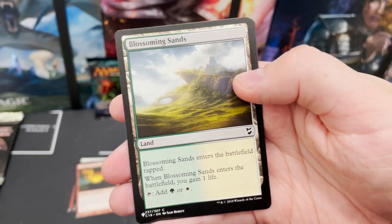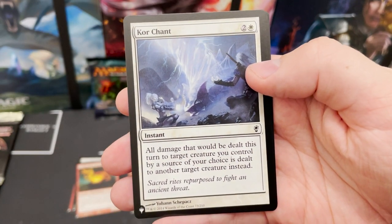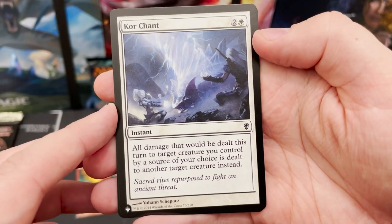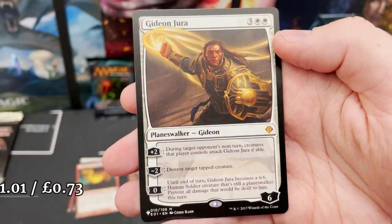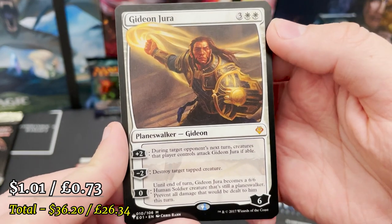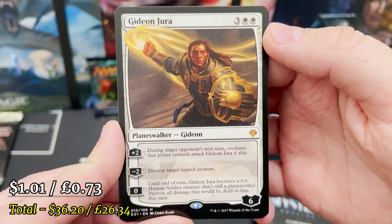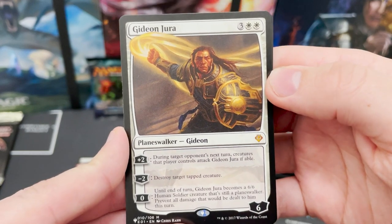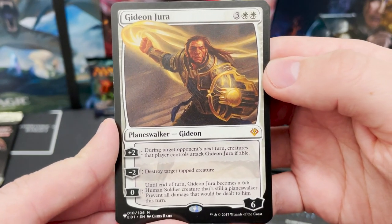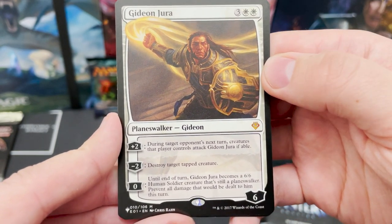Kiora's Follower — just a great Simic card, absolutely elite. Blossoming Sands — not an elite land. Core Chant — all damage dealt this turn is dealt to another target creature instead. And Gideon! Oh, it's another mythic — what is going on in this box? I get more mythics in this box than I do in 36-pack normal boxes.